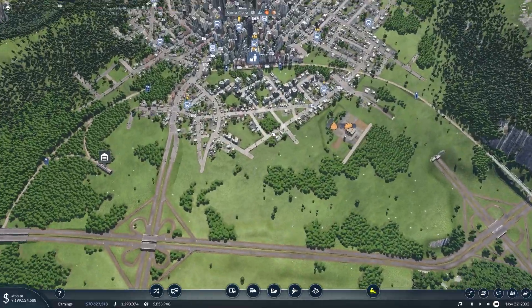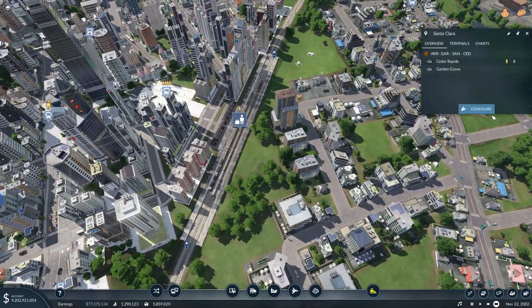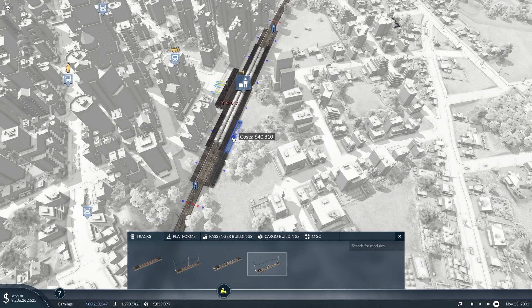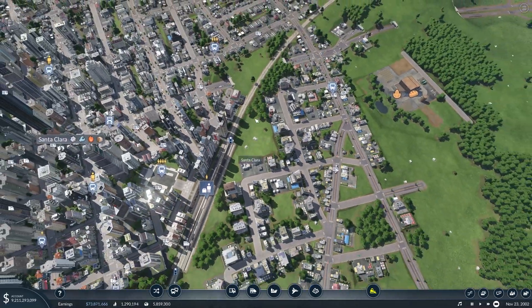To start off, I think the easiest way to go is to start here at Santa Clara, because all you really have to do is expand the track just a little bit. We don't even need to add two, because this will be sort of the end of the line, so we can leave that end open like so.